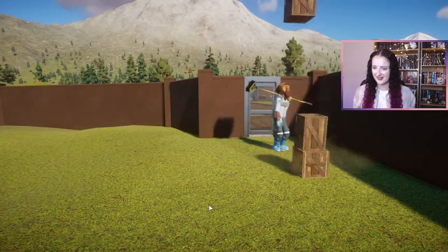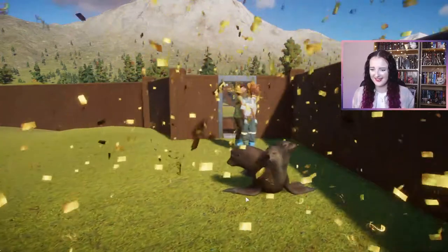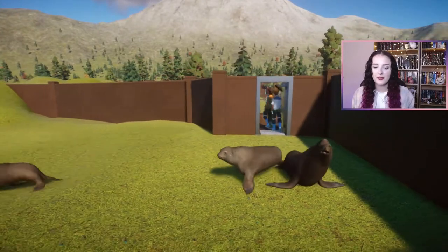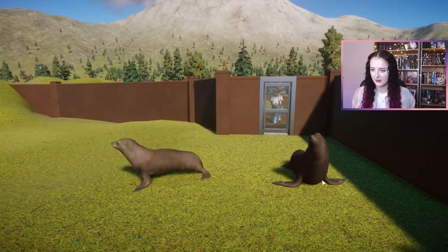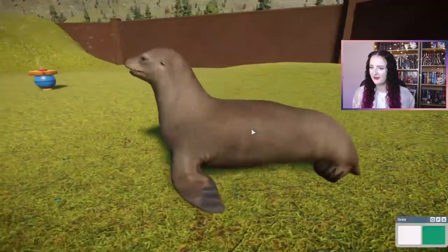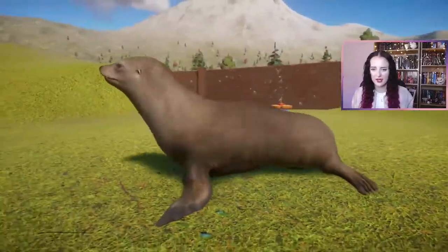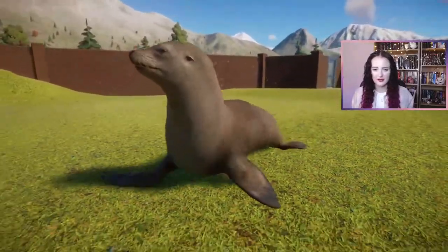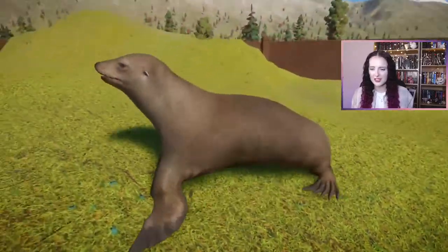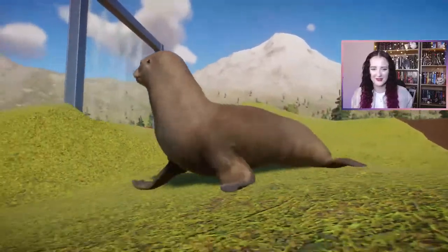I'm looking forward to the sea lions. I love how they all pop in together. There is a colour difference between the males and the female sea lions. Let's have a look at the female first — she is a lot lighter in colour. I love the animation of the way they walk too, the little head going. It's so realistic.